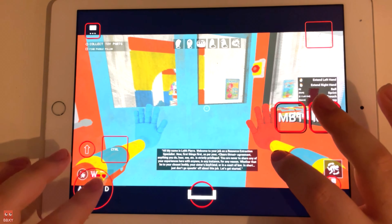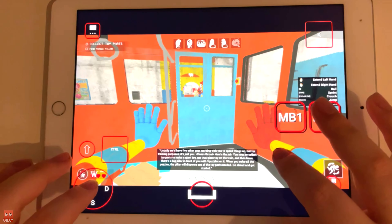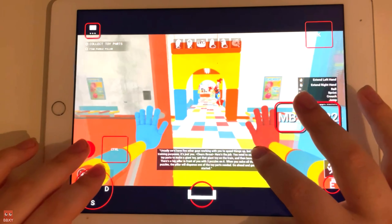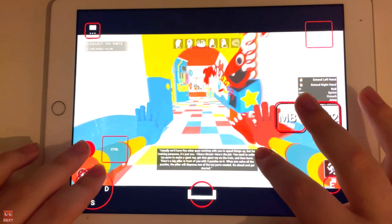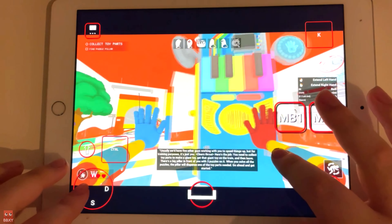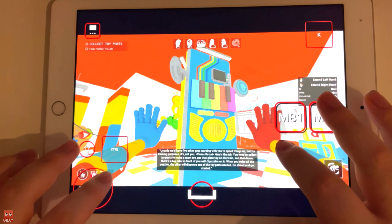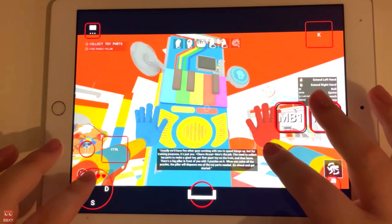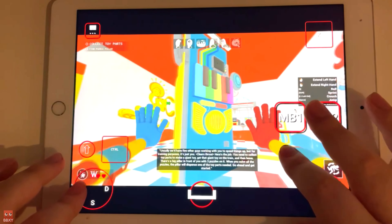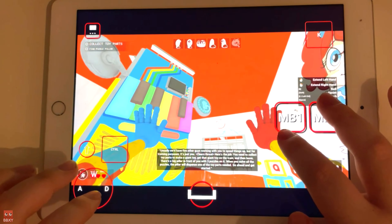Usually we'd have five other guys working with you to speed things up, but for training purposes, it's just you. Here's the job: you need to collect toy parts to make a giant toy, get that giant toy on the train, then leave. There's a big pillar in front of you with three puzzles on it. When you solve all of the puzzles, the pillar will dispense one of the toy parts needed. Go ahead and get started.